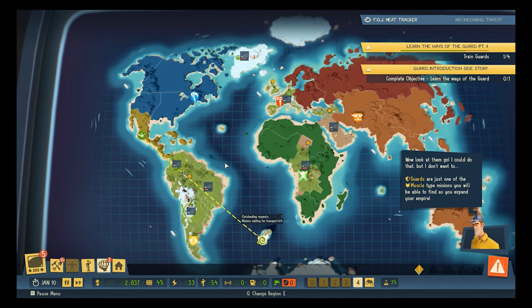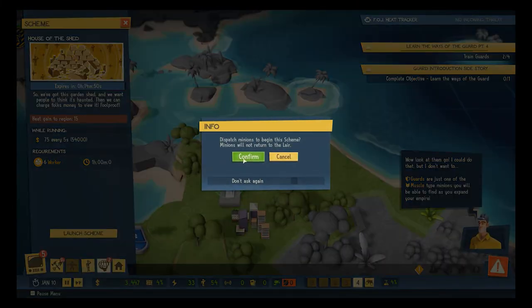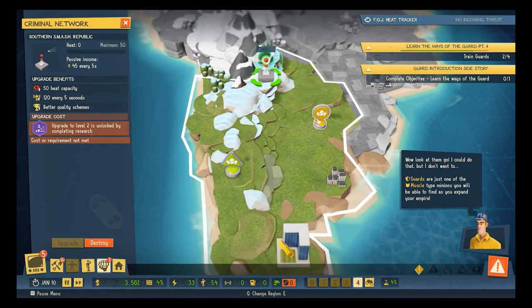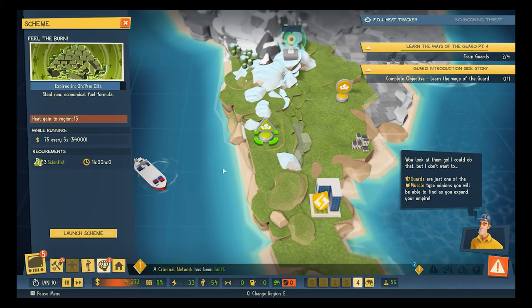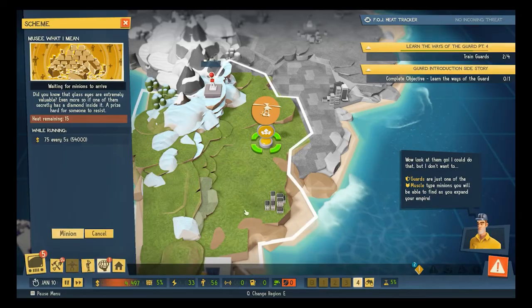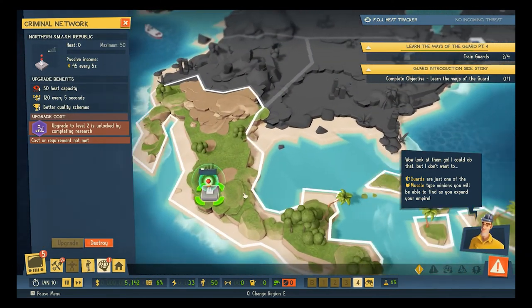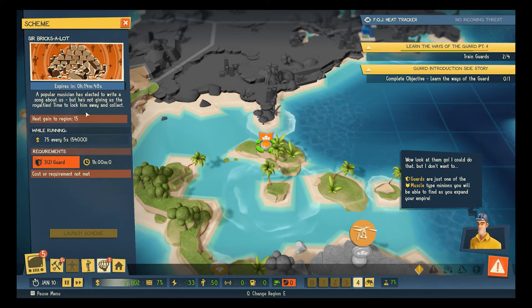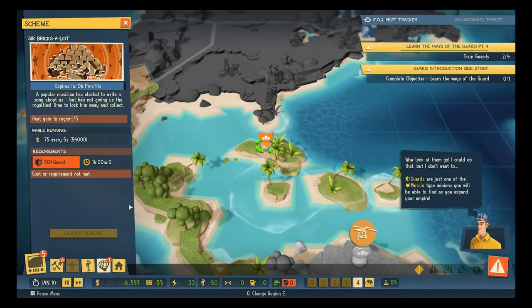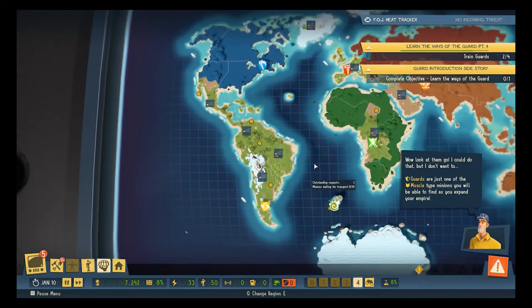It looks like we are about to unlock this entire region and we will just start scheming the heck out of this whole region. I kind of want to keep our scientists. Sir Brick's a lot — a popular — let's write a song about us. Six workers — we got that. We are scheming all over the place.